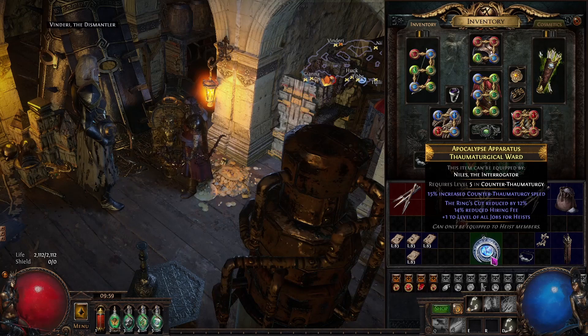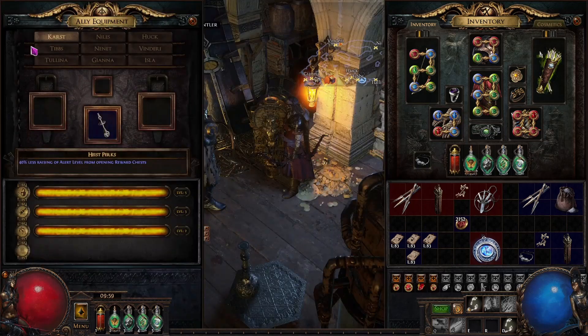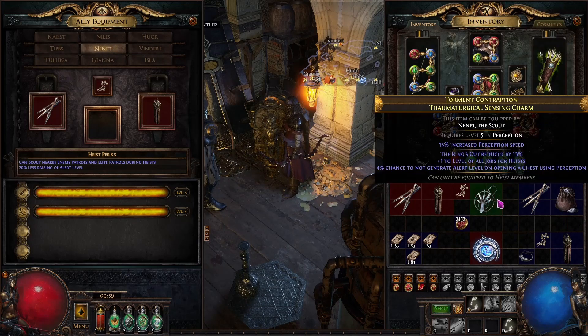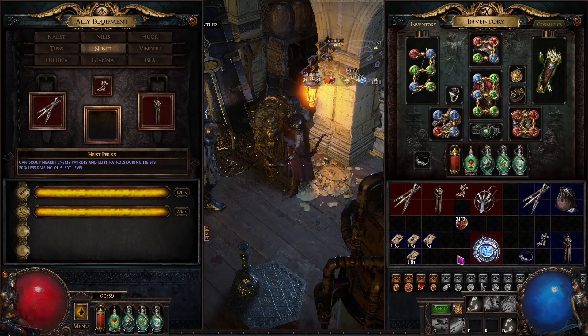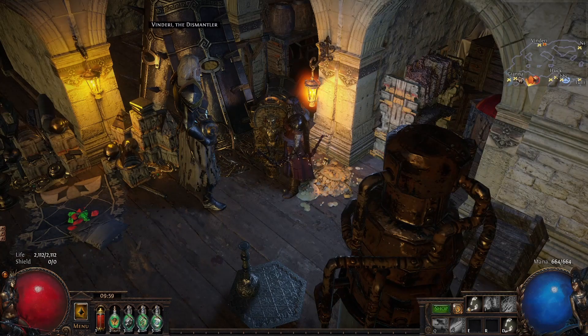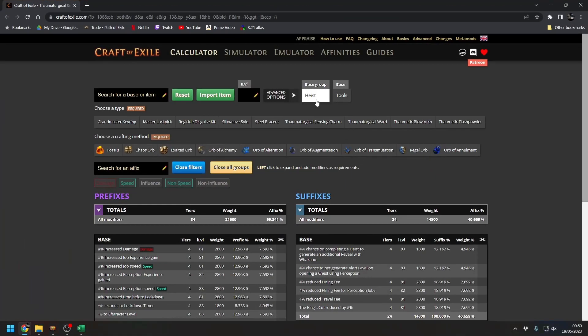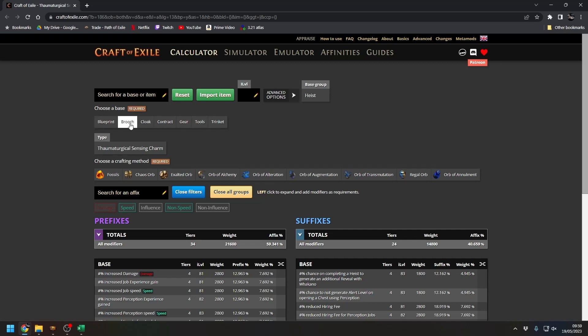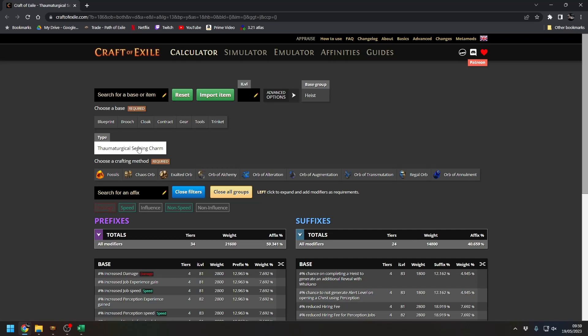If you need level 5 Deception and level 5 Counter-Thaumaturgy you may have to use Gianna. But you can get plus one level on the item and run Niles for Counter-Thaumaturgy — that's the way to do it. You may have a difference of opinion; you can always check out Craft of Exile. Select Heist as the base group and it opens up all the options: brooch, cloak, contract gear, tools, trinket — select whichever one you want to work on.